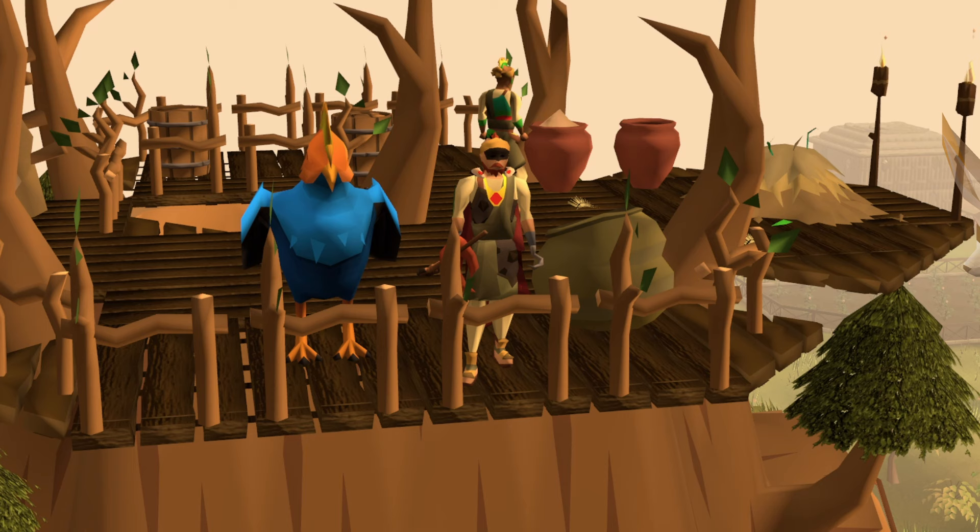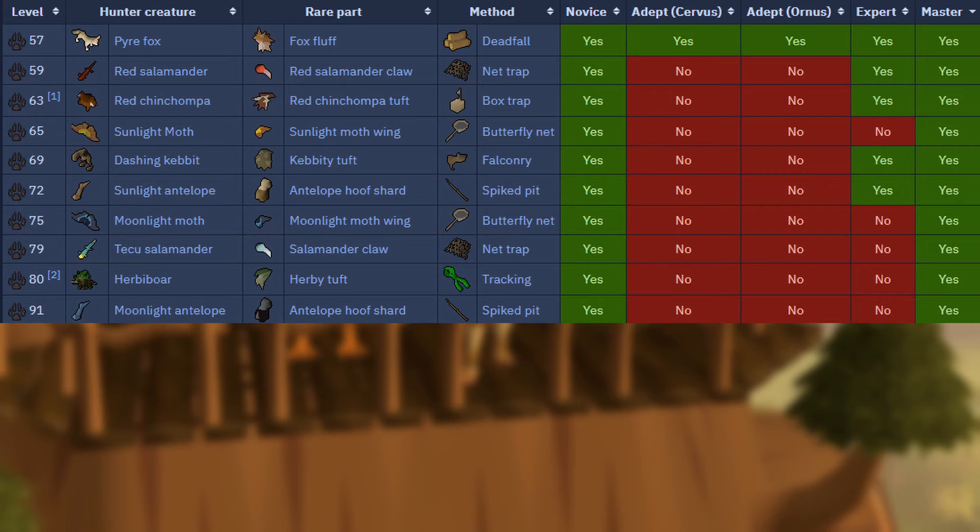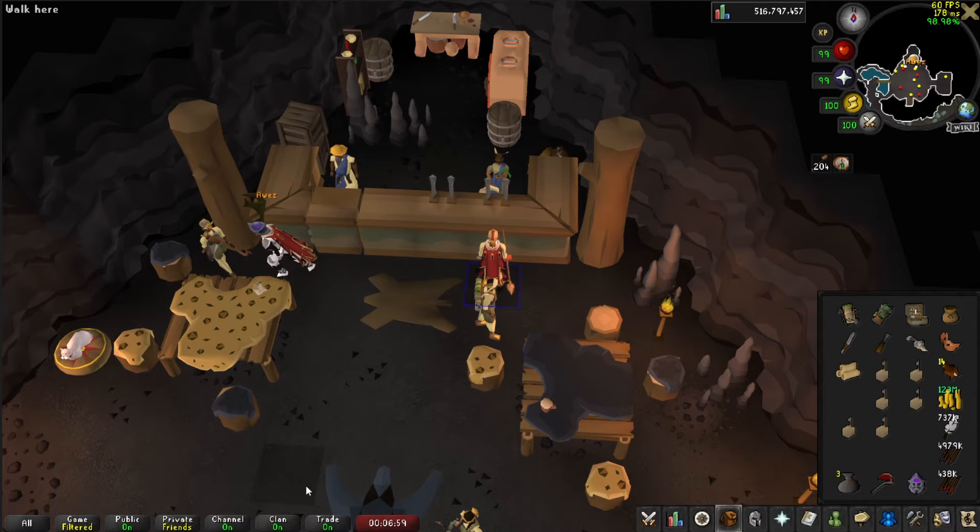Let's say you want to block everyone's least favorite rumor, Pyre Foxes. As cute as they look, they are a horrible rumor - they take a long time on average to complete, get very little experience, and no drops. First, you'll want to pick up a rumor from one of the two Adept Hunters, Servus or Ornis. It doesn't matter what the rumor is for your first rumor, as it is not a long-term one and will not count as a block.